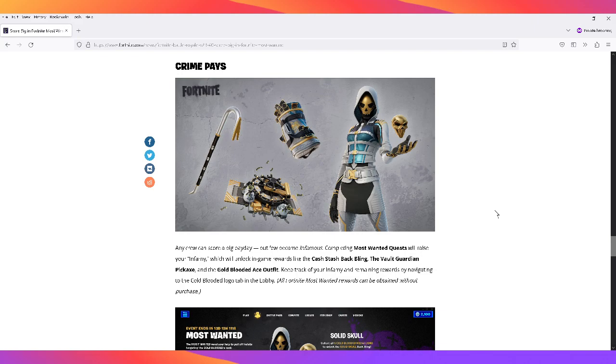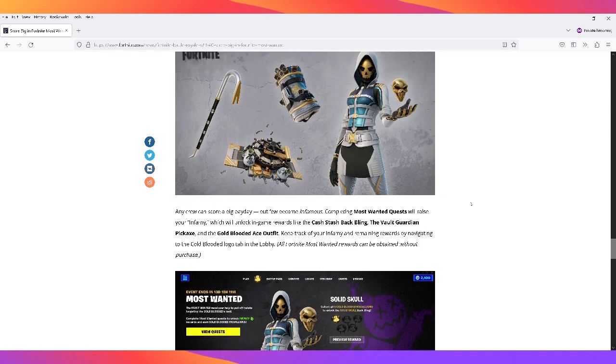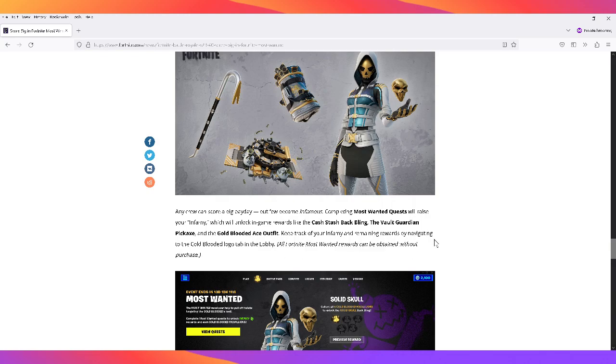For the Most Wanted event rewards — and once again, not a free battle pass as another YouTuber fraudulently reported with that clickbait title — completing Most Wanted quests raises your infamy, which unlocks in-game rewards like the Cash Stash back bling, the Vault Guardian pickaxe, and the Gold-Blooded Ace outfit. All Fortnite Most Wanted rewards can be obtained without purchase. Keep track of your infamy and remaining rewards by navigating to the Cold-Blooded logo tab in the lobby.